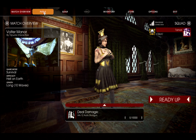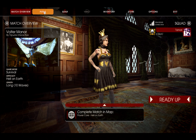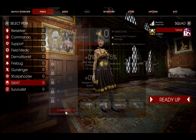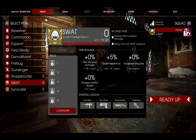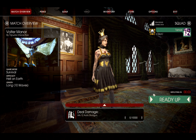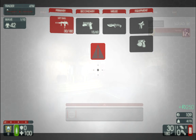Now, without further ado, as you can see here, I am in fact level 0 SWAT and I have no perk skills, no passives or anything at all. The goal with this video is to show you guys the tactics and tricks that I employed to complete the run. I want to give insightful commentary that hopefully teaches you something new and is also entertaining.